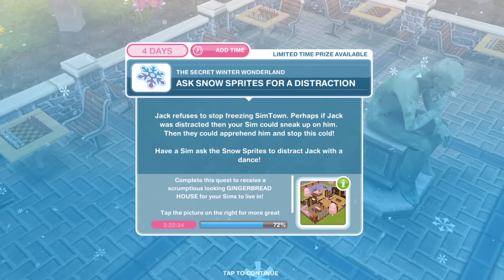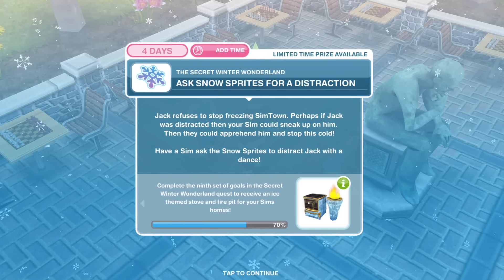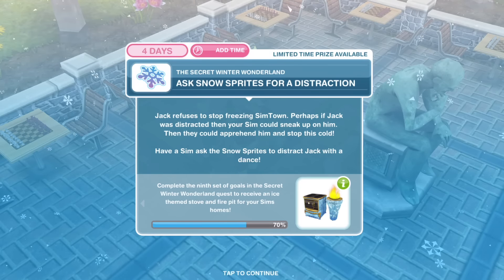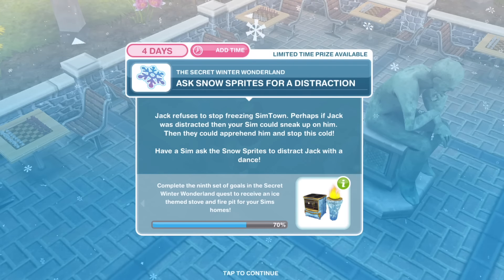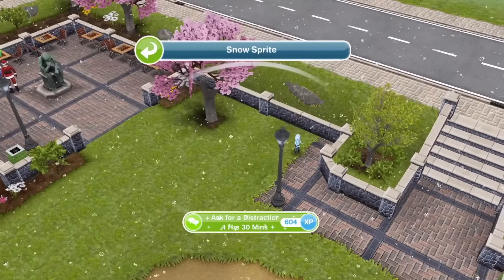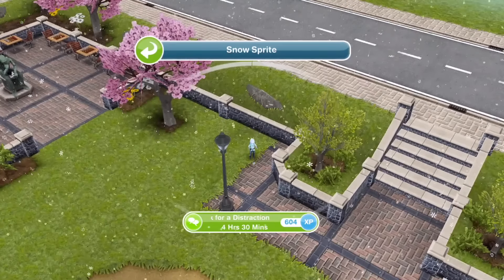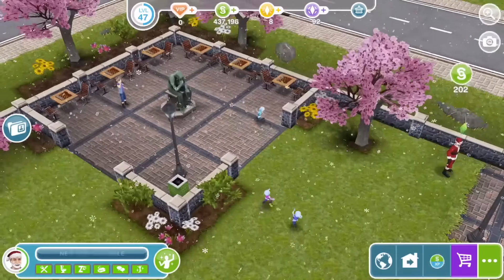Next, ask snowsprites for a distraction. Jack refuses to stop freezing Simtown. Perhaps if Jack was distracted, your Sim could sneak up on him and apprehend him. Have a Sim ask the snowsprites to distract Jack with a dance. Click on a snowsprite, ask for a distraction — four hours and 30 minutes. All done.